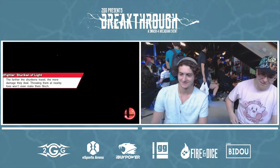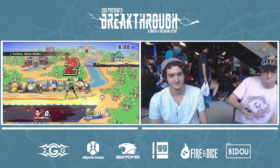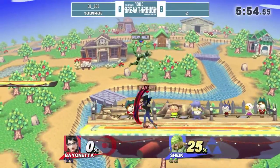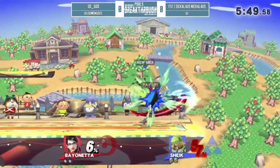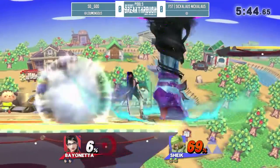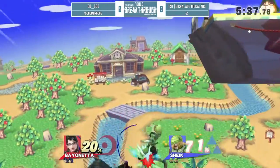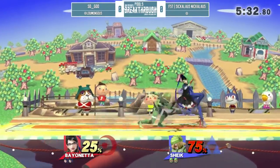It looks like he's pulling out Bayonetta right now. So let's see what our Sheik player can do against SD God. It's a down tilt and already starting a combo. SD God just throwing out all these attacks. These are really bad air dodges coming out of Syclus Nicholas. I don't think he knows this matchup that well. All these air dodges aren't going to do him too well. You gotta SDI and you gotta jump out. SDI is crucial in this matchup.